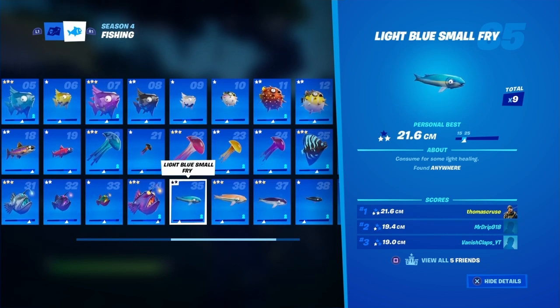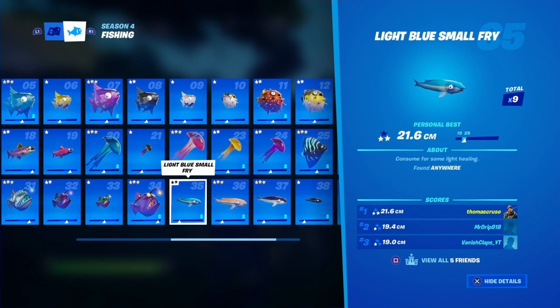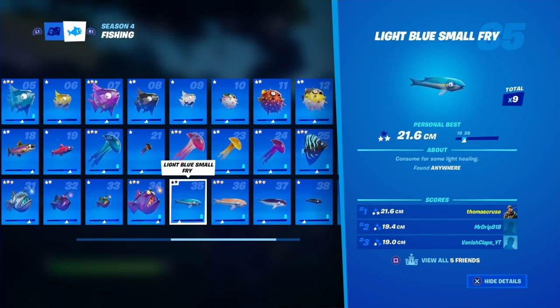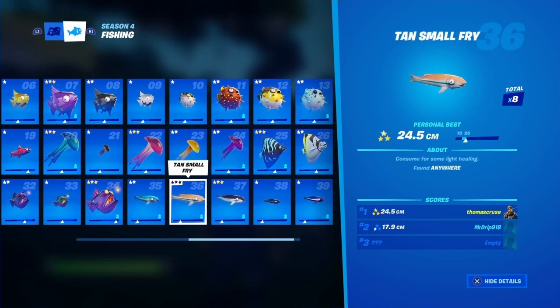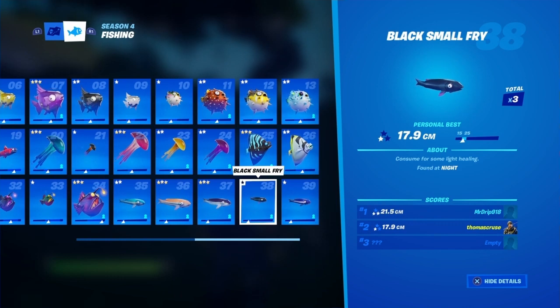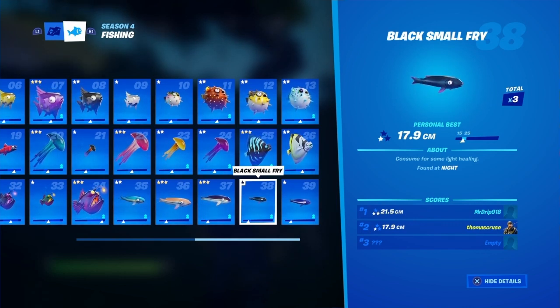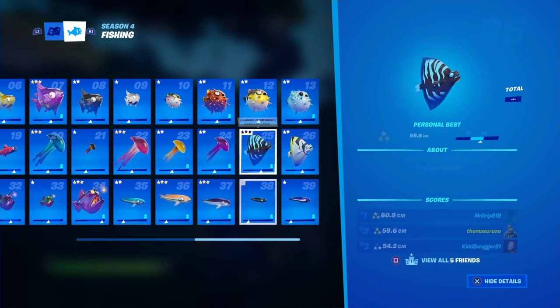For small fries, the only way to get them is to not be fishing at a fishing spot — you have to be out in the water. The light blue small fry can be found anywhere. The tan small fry can be found anywhere. The purple top small fry can be found anywhere. The black small fry can be found anywhere but it has to be at night.